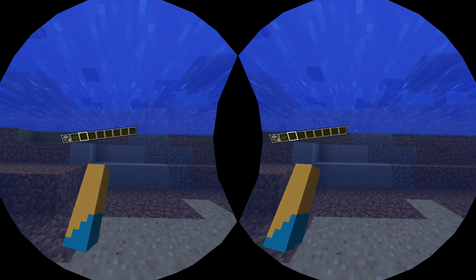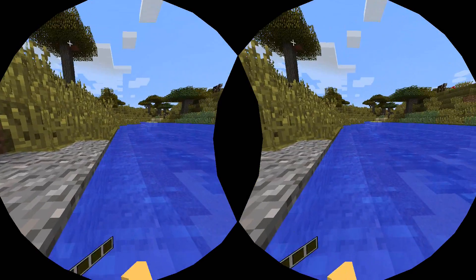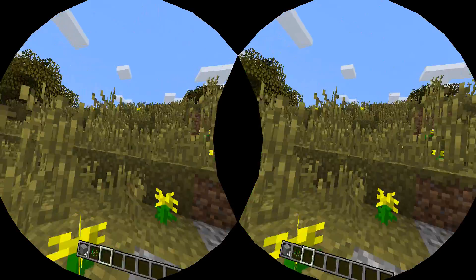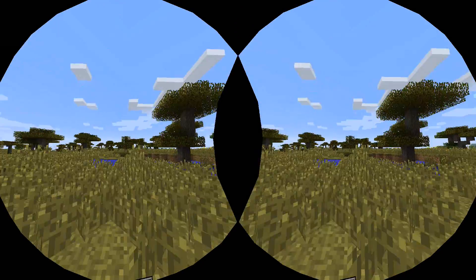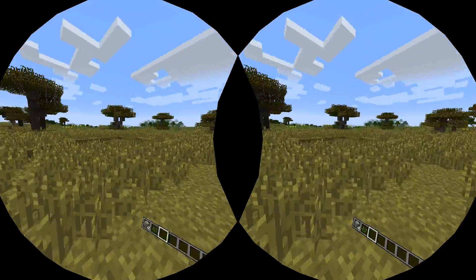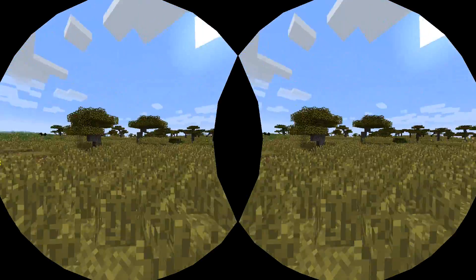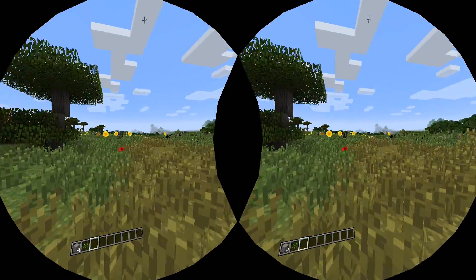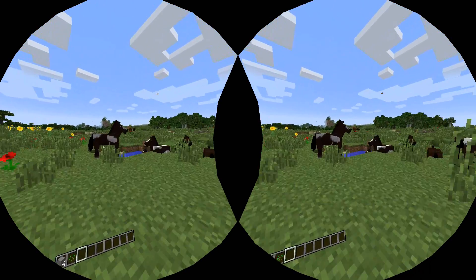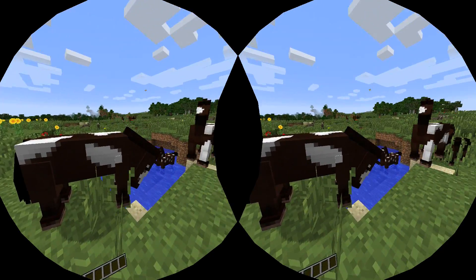I'd much rather that Bethesda introduce both the systems you see here — the teleportation one for the newbies to VR — but also provide the option to move around using traditional techniques. Here I'm moving around and looking in different directions as I'm moving, just as you would in real life where you can walk forward and look to your left or right, and it's really immersive to do this as opposed to blink-moving everywhere.